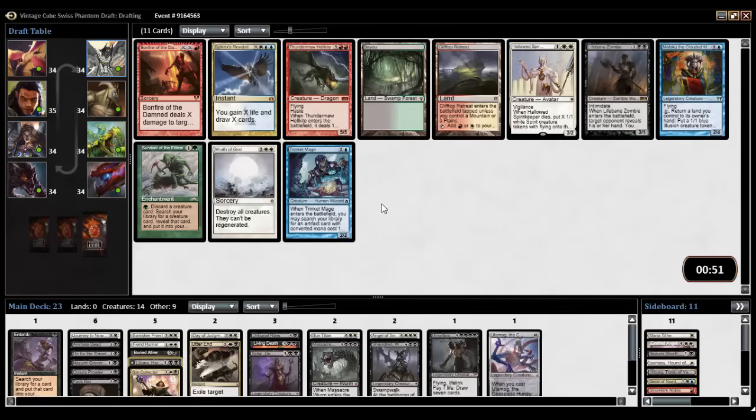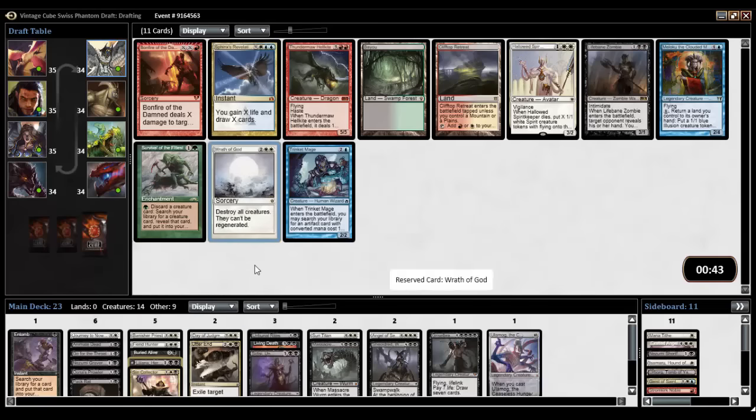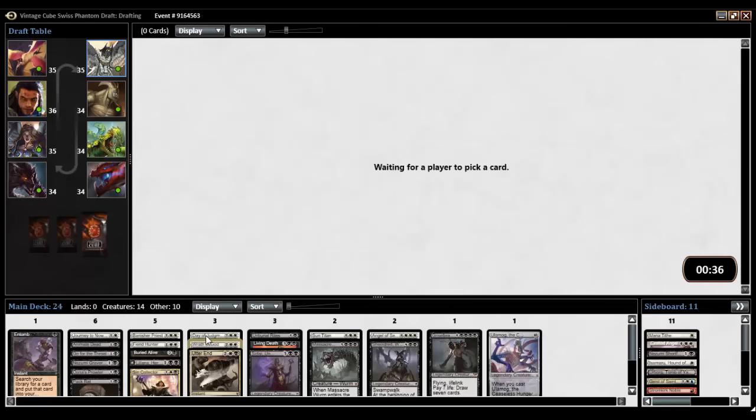Bayou — black-green. Wrath of God. Wrath of God is just explicitly better than Day of Judgment, right? Destroy, destroy, they can't be regenerated. Hallowed Spirit Keeper, Lifebane Zombie. Yeah, let's take Wrath to replace Day.